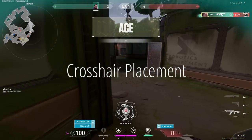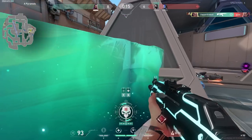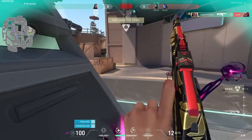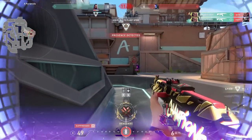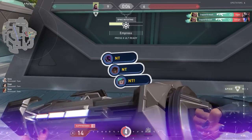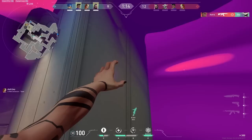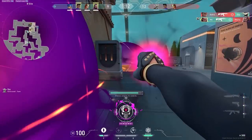Key number three: crosshair placement. Crosshair placement is talked about a lot, so I'll keep it brief. With good crosshair placement, not only will aiming be easier because you are on average closer to the target at the start of each gunfight, but you will also get kills quicker. If there is less distance that your crosshair has to travel to reach the target, it will reach the target quicker. Not having to move your crosshair at all to reach the target is optimal.